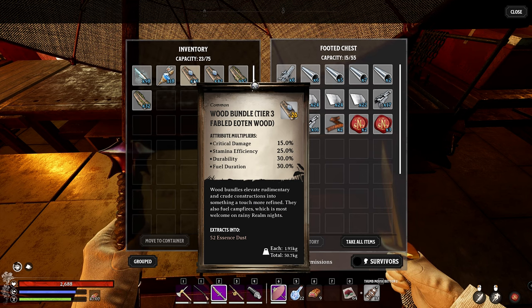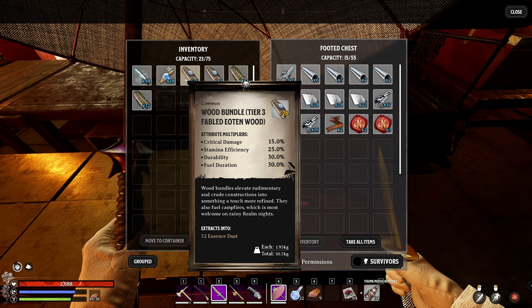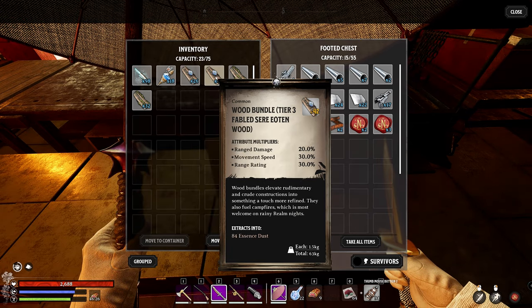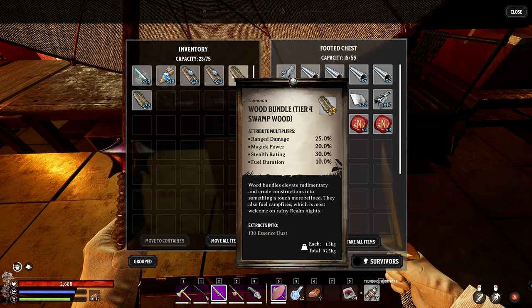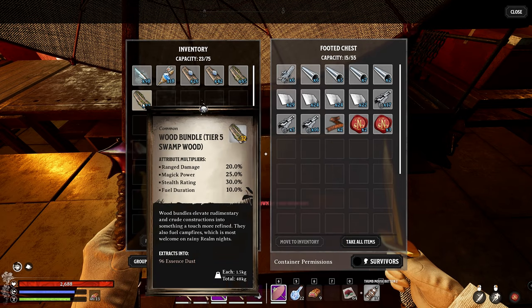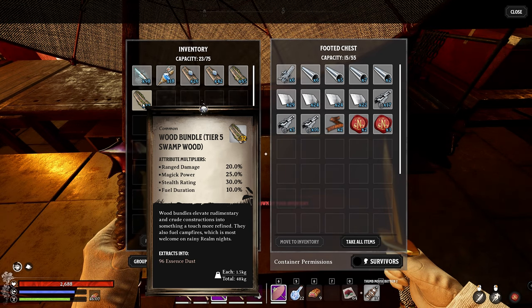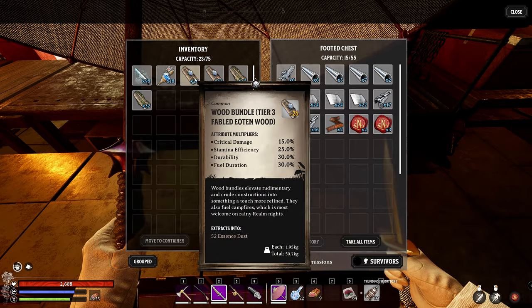For the wood, we're going to use the Tier 3 Fabled Eoten Wood, which has one of the highest critical damages for woods. Then we have the Tier 3 Fabled Seer Eoten Wood with some of the best range damage, movement speed, and range rating. Then there's the classic Tier 4 Swamp Wood with great range damage and magic power, and finally we'll also test the Tier 5 Swamp Wood, because you might actually get more damage out of Tier 5 with magic bullets.